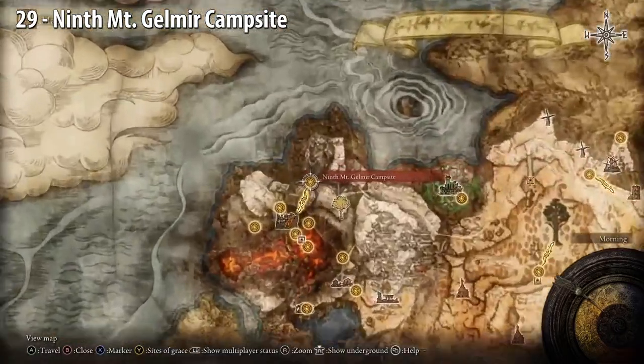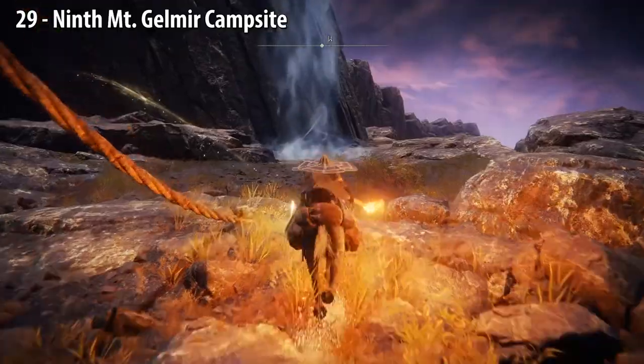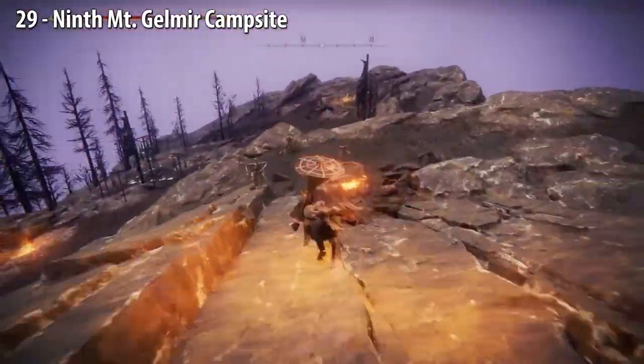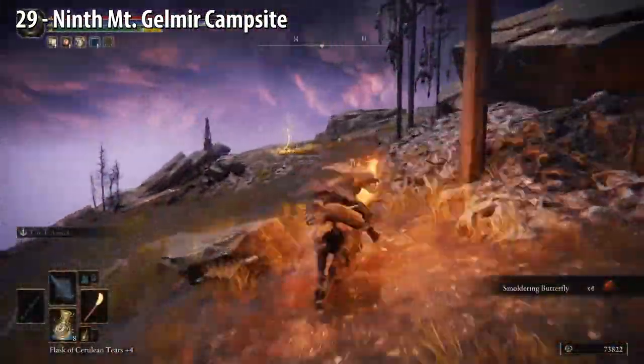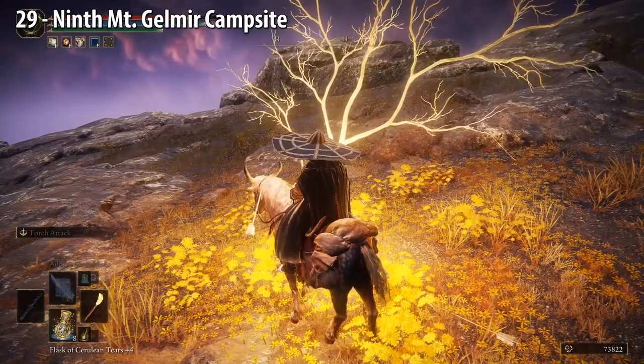Mt. Gelmir Campsite — go up the Spirit Spring. There's a boss on this volcano. Turn right and go along the ledge, then head northwest down the mountain. Here we are on the map.